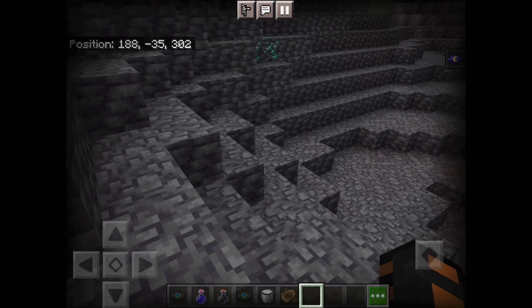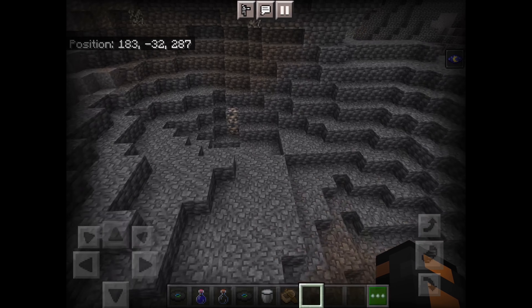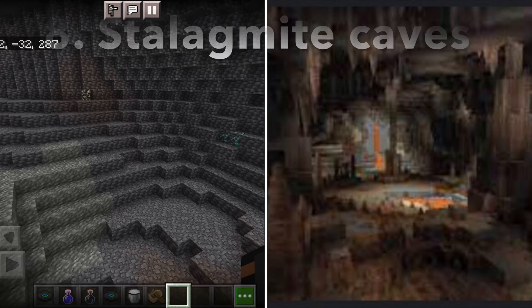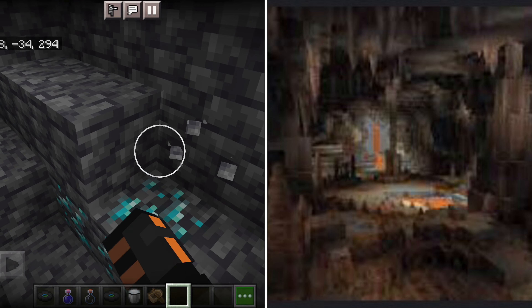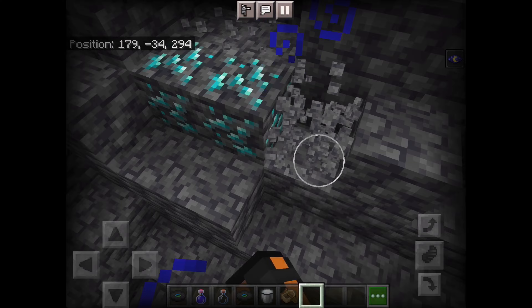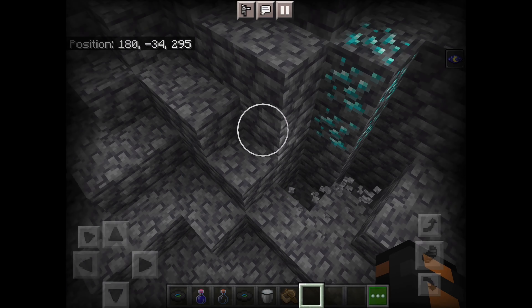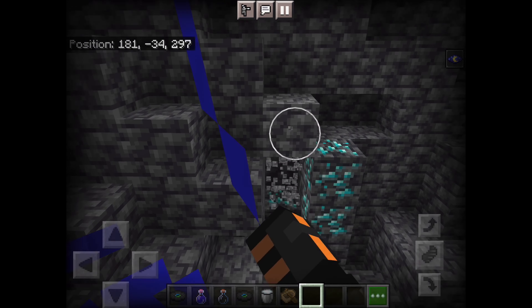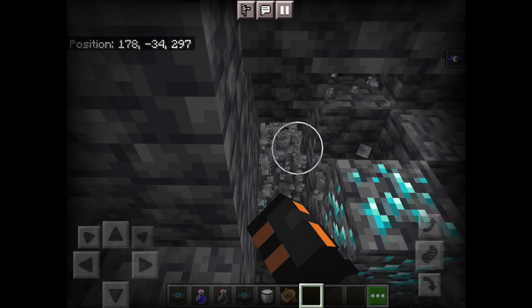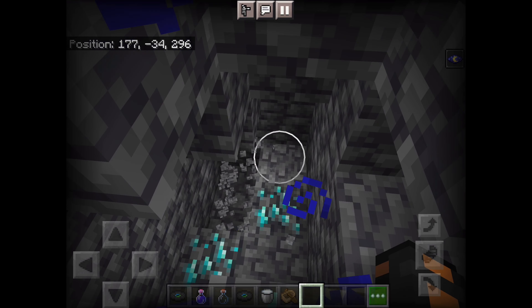They also added a lot of dripstone caves with stalagmites and stalactites, and those do a lot of damage — they can one-shot a zombie if it falls from a certain height. Also, I just found diamonds again, it's my fifth time finding diamonds around this area. There are so many diamonds here, which is both a good and bad thing.